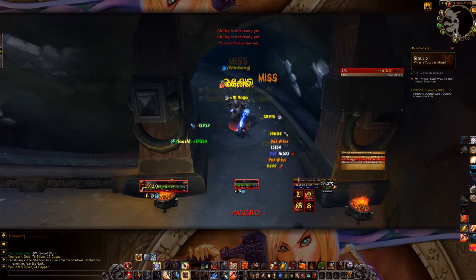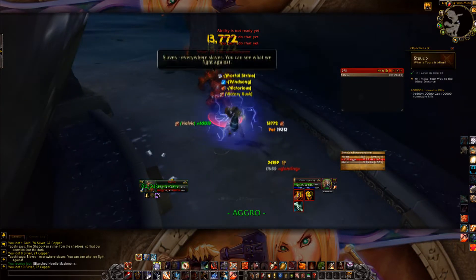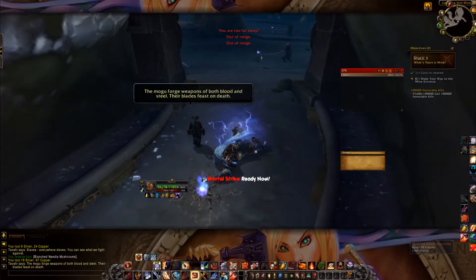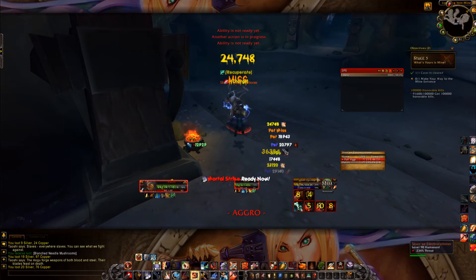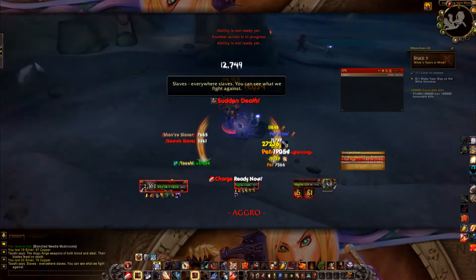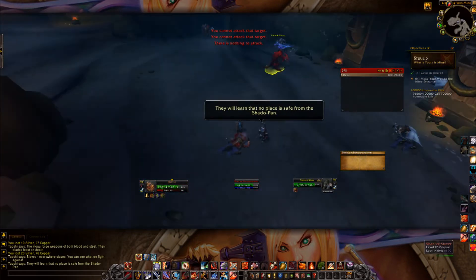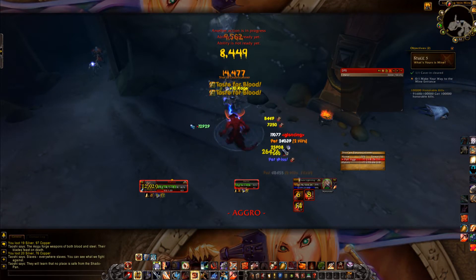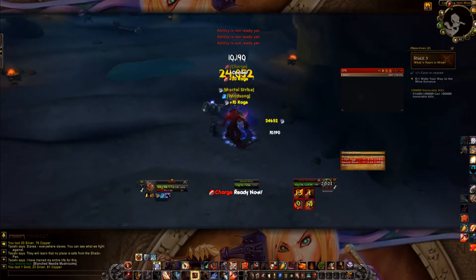I thought at first I had to clear this entire area, so I went through and looked around, but it really just says go to the back of the cave and defeat the slave master. After wiping out all these enemies, I demonstrate how not killing the Saurok helps — I kill the enslaver and the freed Saurok goes off to fight somebody else, giving you extra DPS to take down the mobs.